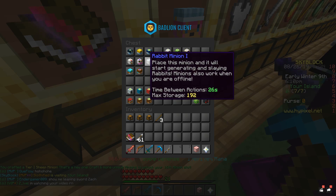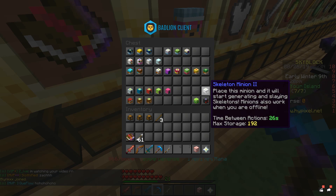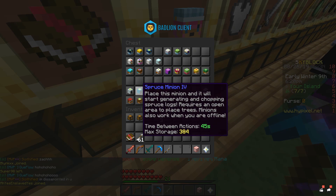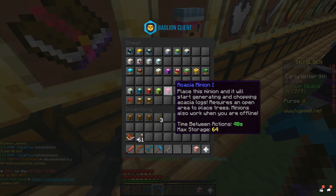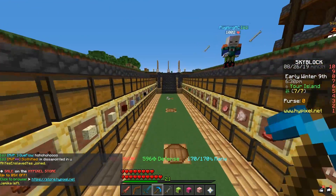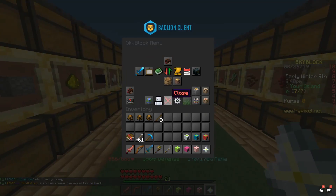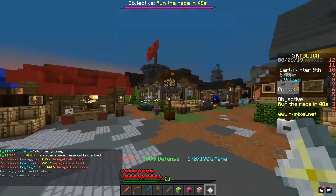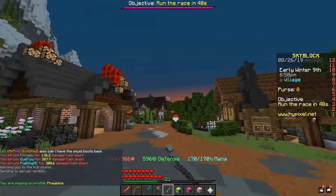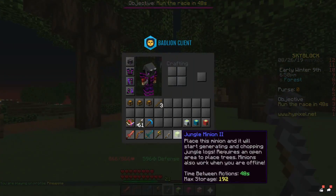By going through and making sure you've actually crafted all the minions you have unlocked, it gives you an insight of where you're at. The next thing to focus on are all the level one minions. The easiest ones to upgrade are the foraging minions — tree ones — and the simple reason is jungle axes are super cheap. You can buy them off the auction house for under 2,000 coins most of the time, which is ridiculous. Just make sure you're bidding on the right one — don't bid on one that's like 50k because you're completely getting scammed.